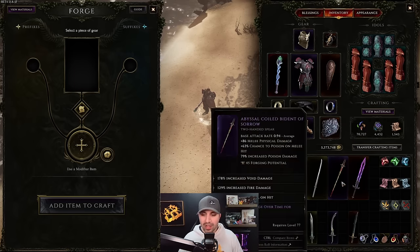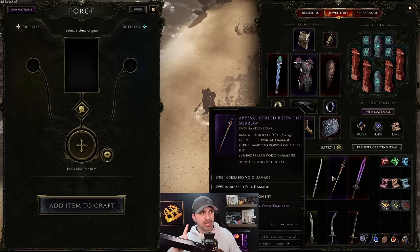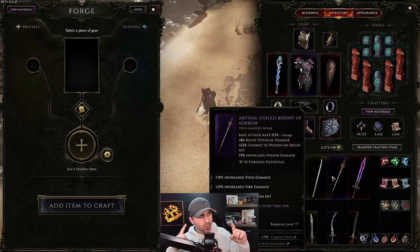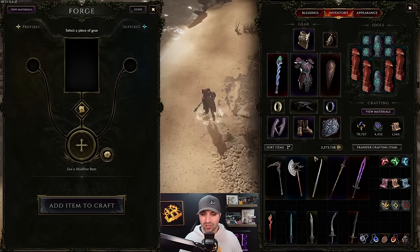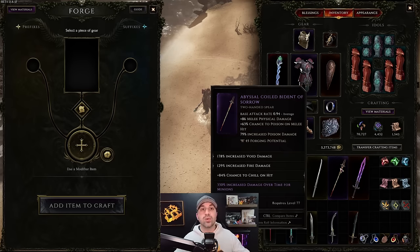On said items, in order to modify them they need to have Forging Potential. Forging Potential is another way of saying crafting potential - how much you can change the item. Generally, as you move up in rarity you get more: this Common has 12 forging potential, the Magic has 25, the Rare has 32, and the Exalted has 45. The rarer the item, the more you can change it - though that's not always the case.